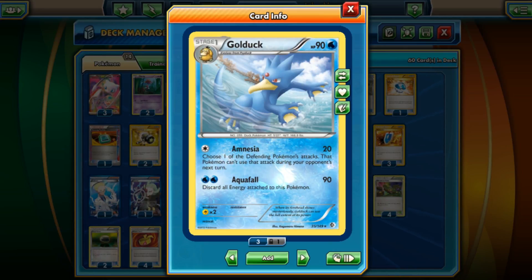It is indeed completely random. One day I decided to look through some of the cards that I own and I was wondering: what's a card from Boundaries Crossed that's a Water type that can deal with Pyroar and has free retreat? And I thought — well, there's this guy Golduck.